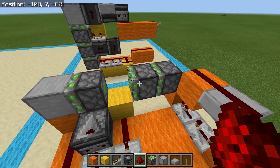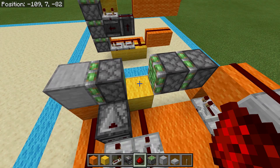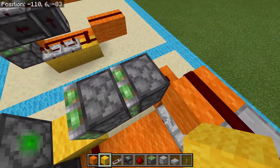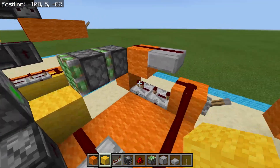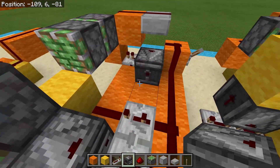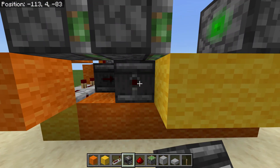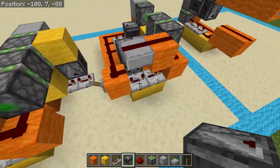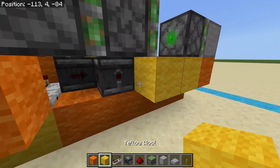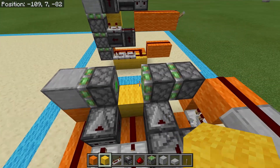The next thing we need to do is repull this one — reactivate this block to pull this piston in — and then reactivate this one again to pull our block back in. This piston is staying on for the longest time, so what we're going to do is put an observer watching our four-tick repeater. Then go ahead and put another observer watching that one, and a third observer watching that one. When this four-tick delay runs out, we add just a little bit of time with each observer before coming into this yellow wool block, which will reactivate this piston, pulling this piston back in.